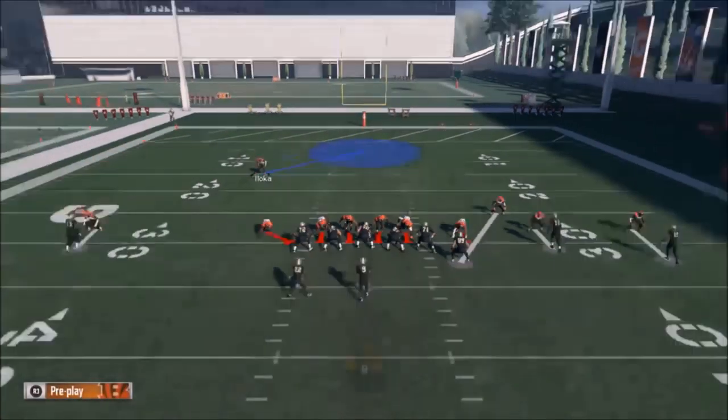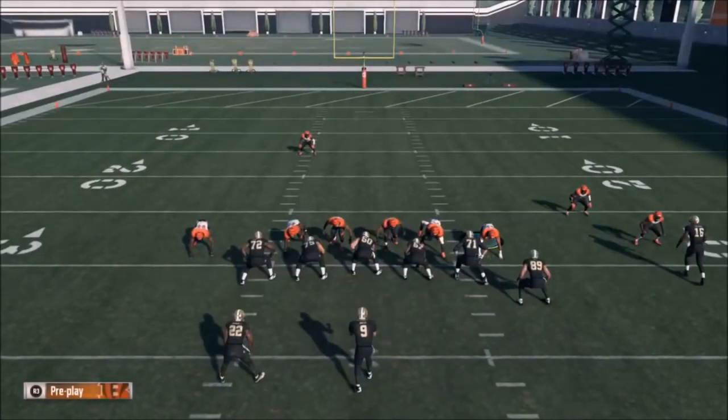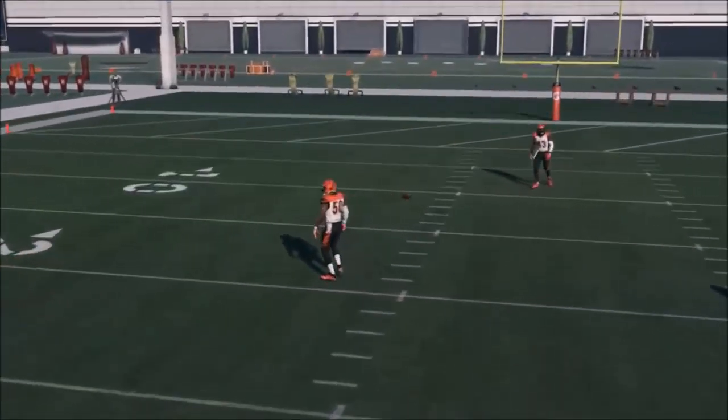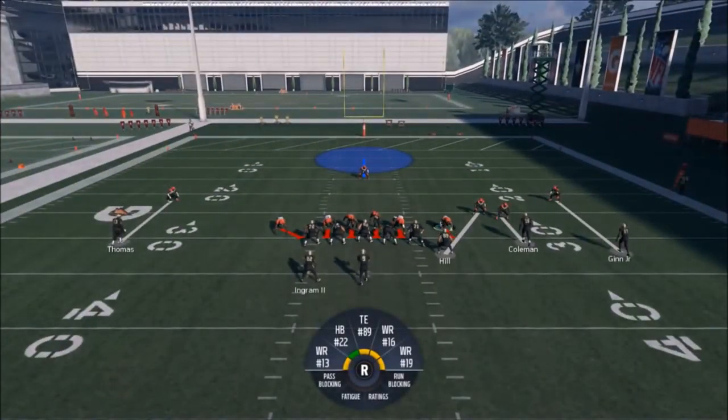You're not getting beat for anything deep because even if they complete it, it's not going to be a game-breaker — I've got a safety back there. That's what makes this play so much better than the Mid Blitz: you're not giving up huge plays. Plus it's not giving away the coverage, because a lot of people can read man right away just from the pre-snap read. This is Cover One, which a lot of people confuse for Cover Three — that's even more valuable, because they might pre-snap read zone defense and try to beat zone instead. So that's it — if you guys want to see more defensive plays, hit that like button.